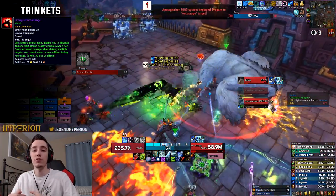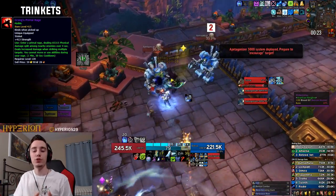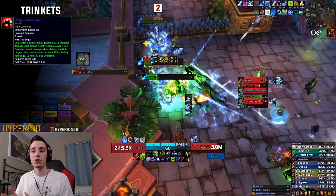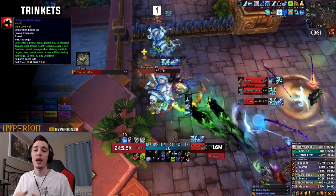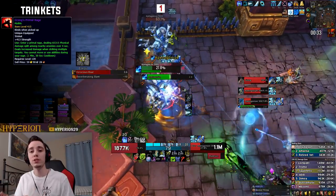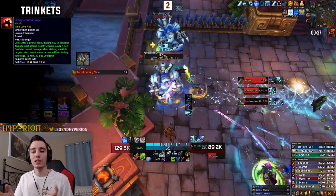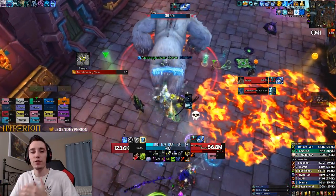If you're running Grong's in a double on-use setup, use your stat-boost trinket with your Breath of Sindragosa in the opener, then use Grong's whenever your Pillar of Frost and Breath of Sindragosa are over and you're sitting at three runes or below — this avoids overcapping runes during that four-second incapacitation period.